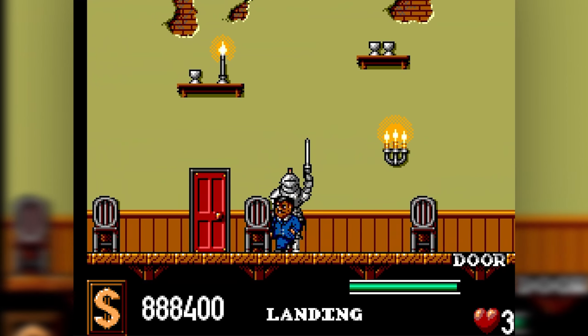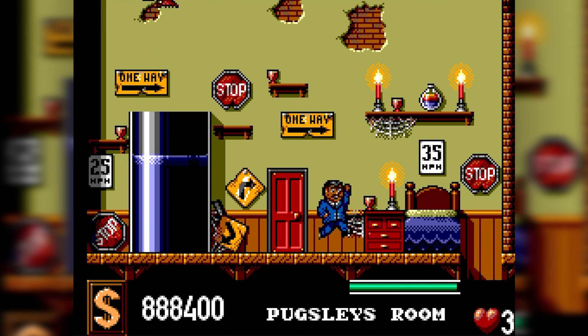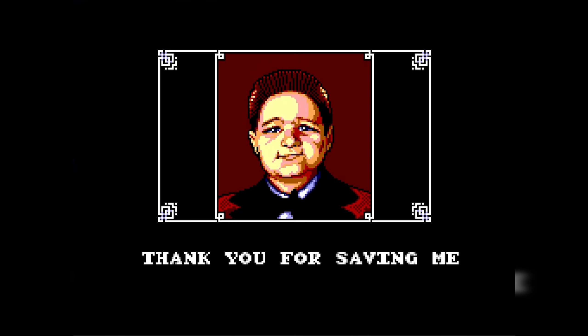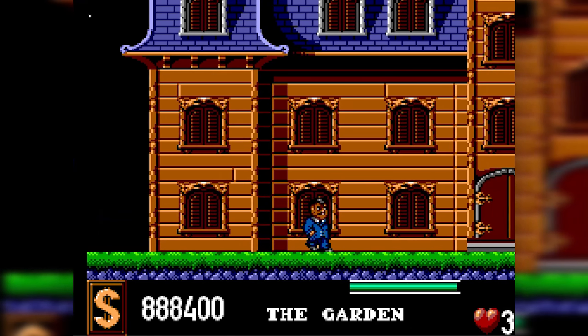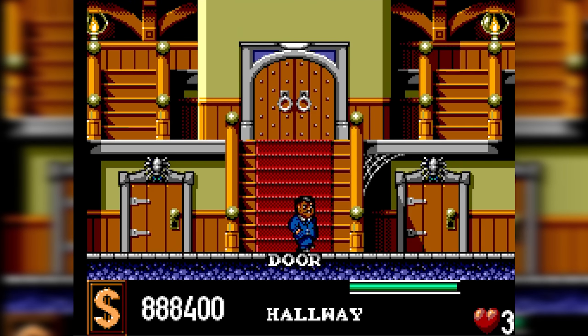Let's go save Pugsley first, which requires going all the way back to the landing. It is frustrating how many times you have to go through this hallway. We go to Pugsley's room. He says: 'Thank you for saving me.' Pugsley doesn't give you a key or anything else, but a lot of people think that the actual last door of the game can't be opened without him — so maybe that's what it's for.